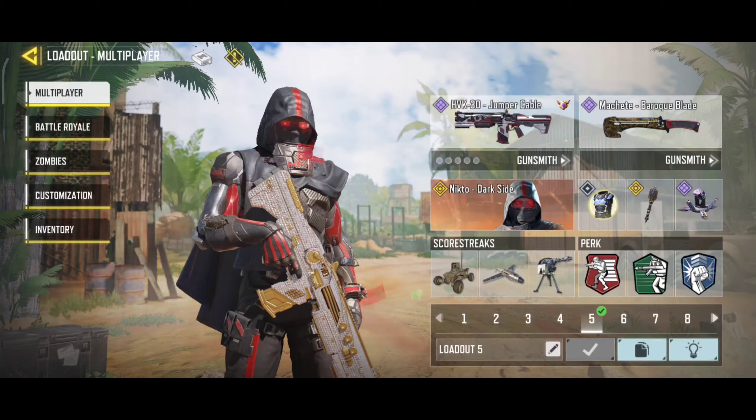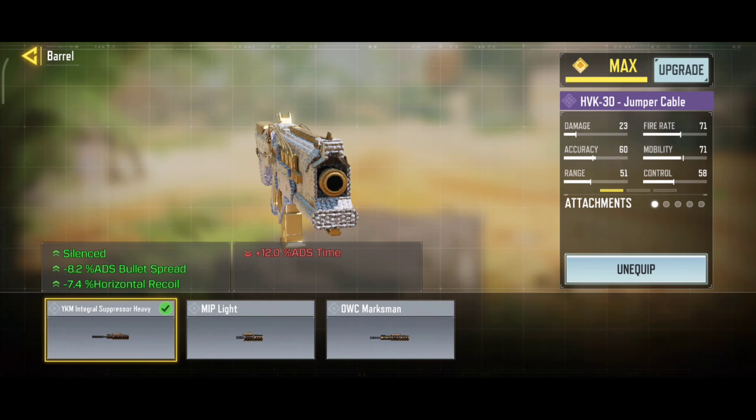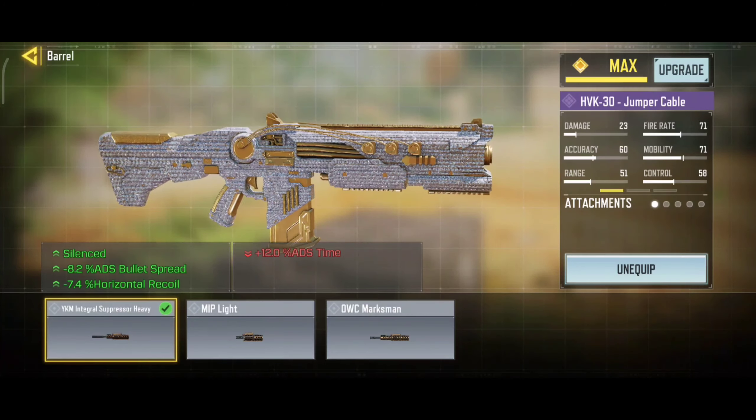So here are the attachments. For barrel, we are using Suppressor Heavy. It will suppress your firing sound and decreases your ADS bullet spread and horizontal recoil.